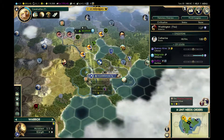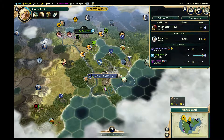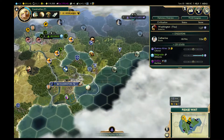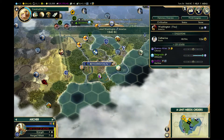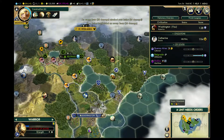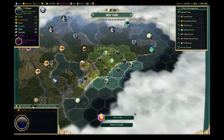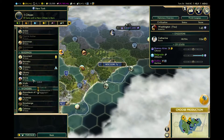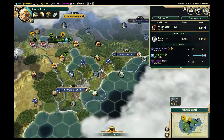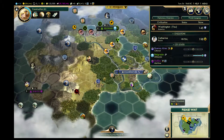Hang out here in the territories so that when I get iron I can upgrade automatically. How much is it going to cost? I'm going to have to make sure I have enough money. New York — production focus — we're going to work on a shrine. Oh, why are they moving over there? Interesting — maybe there's a barbarian encampment they're trying to take care of.